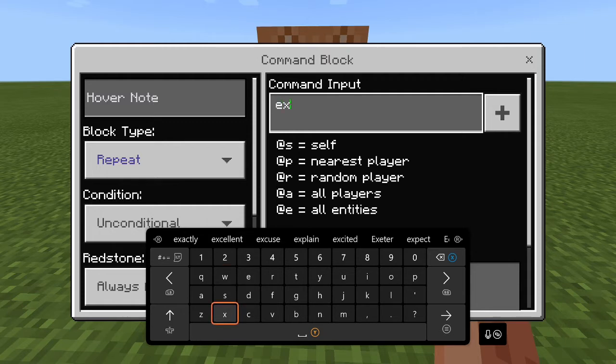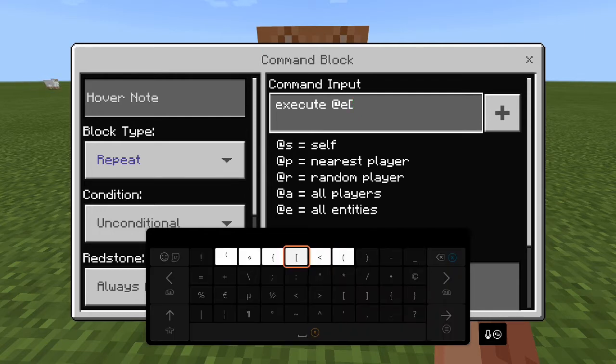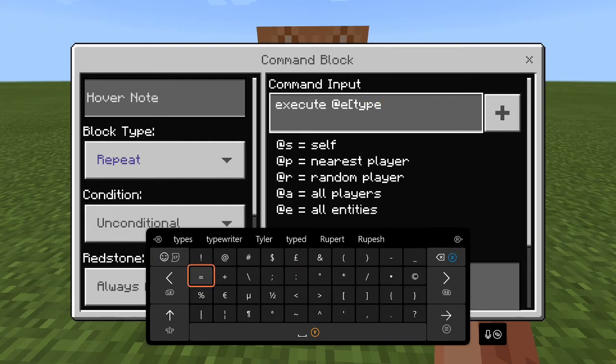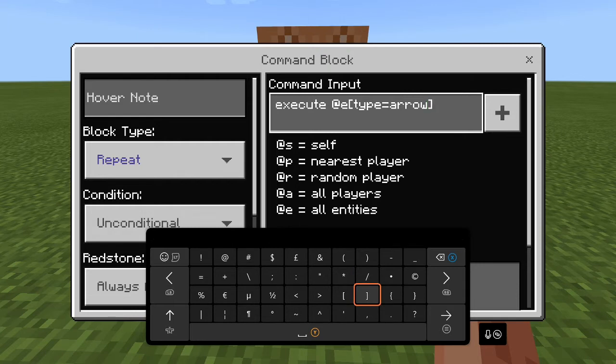Type: execute — that's e-x-e-c-u-t-e — then a space, the @ sign, then e, then an opening square bracket. On Xbox, hold to access the different bracket types. Type 'type' and then the equals sign, then 'arrow' — a-r-r-o-w — then a closing square bracket.